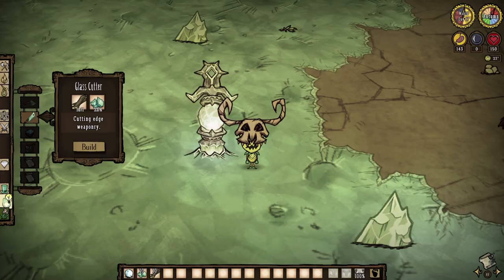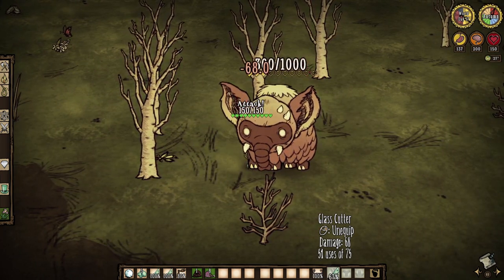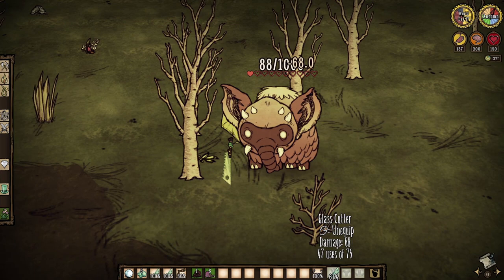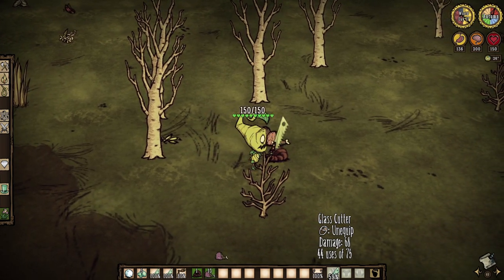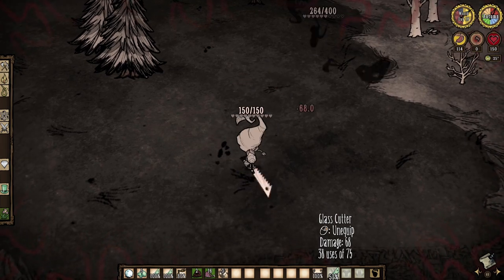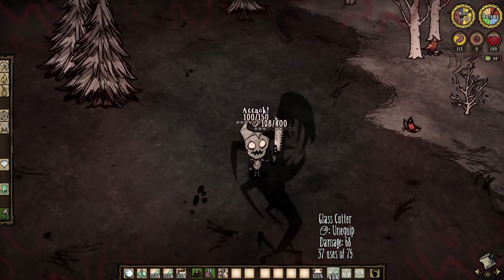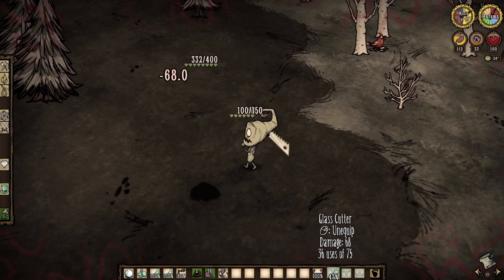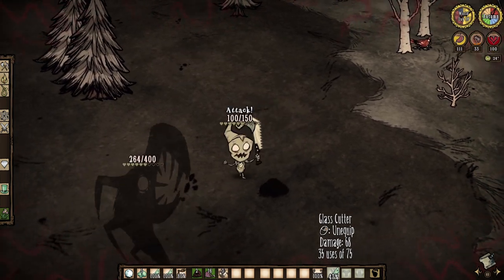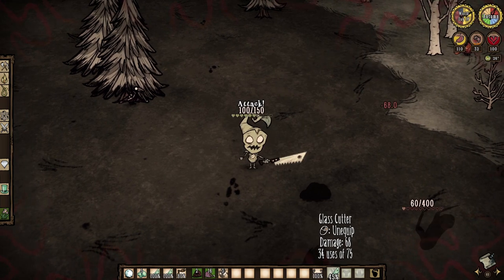Great for toadstool. The glass cutter is next — a mighty fine Celestial weapon requiring 6 moon shards and 1 board to create. The razor-sharp blade deals the same amount of damage as a dark sword without any of the sanity penalties that come from wielding one, so they are pretty darn spectacular. However, the cutter only has 75 uses total while a dark sword has 100. That said, the glass cutter has a very unique mechanic: it actually has 150 uses total against nightmare creatures, including the shadow pieces or even the ancient fuel weaver himself — it just uses less durability when fighting them.